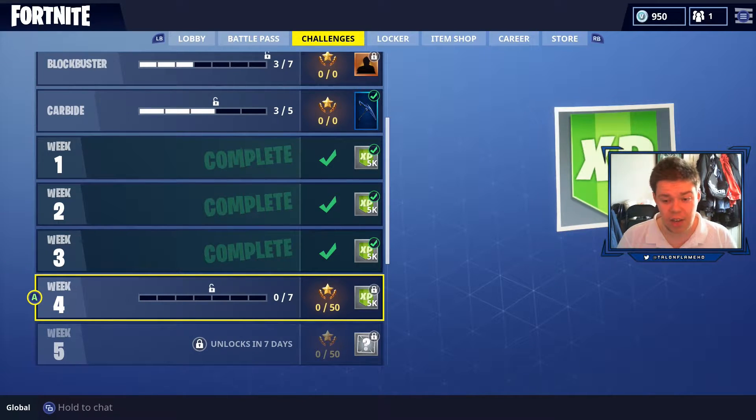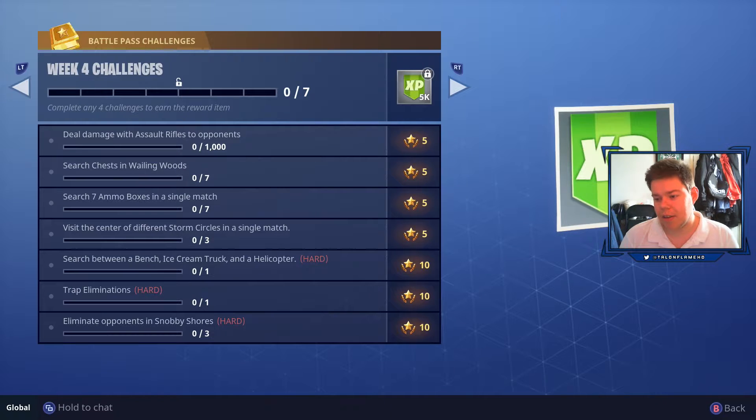If we jump straight into the challenges — the challenges are alright, they're not bad, but trap eliminations are back. Anyway, for the trap elimination challenge we need to search between a bench, an ice cream truck, and a helicopter.